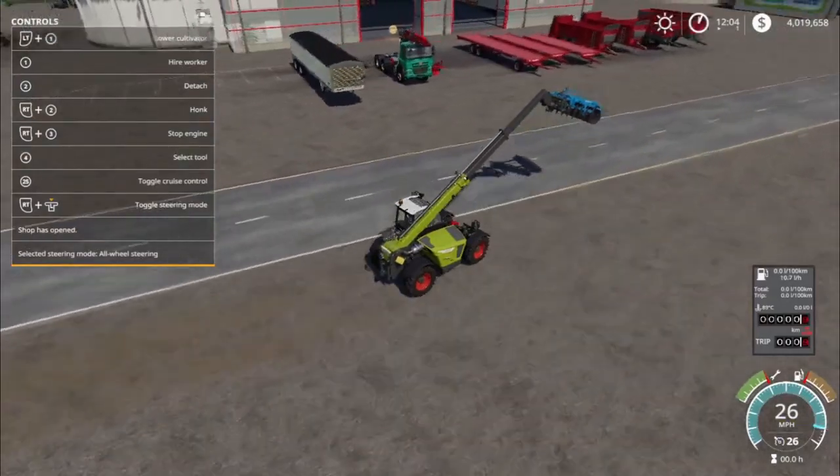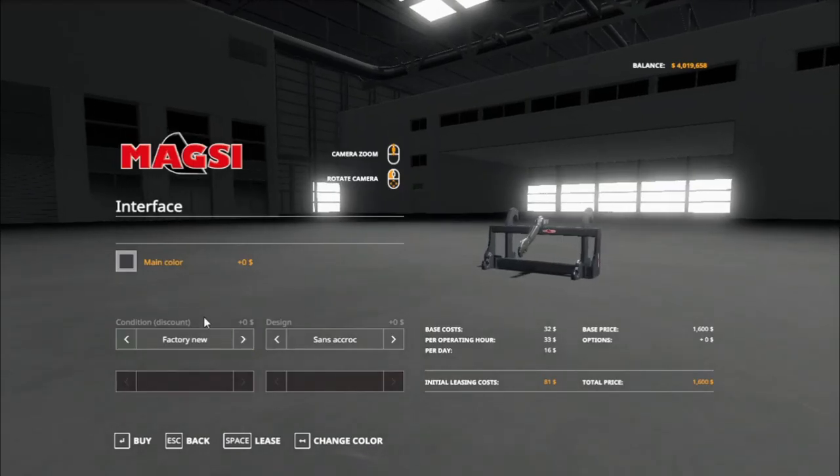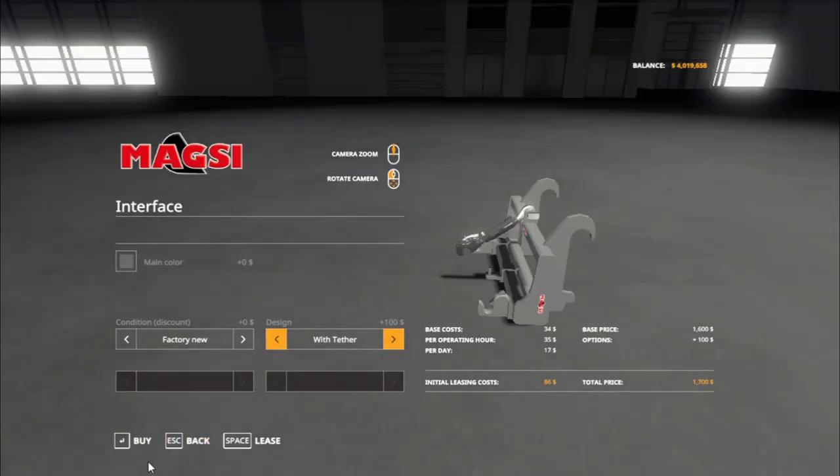We're going to find this at the shop under tools, telehandler — there it is, $1,600. We have a choice of main color between black or gray. Type 1,000/4, but there you go.